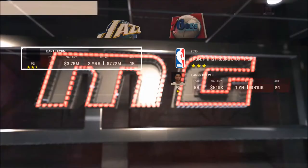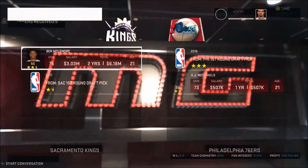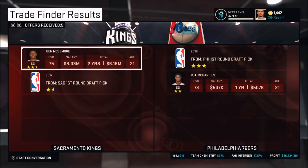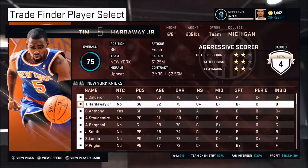It looks like Henry Sims and a second-round pick could get Rudy Gobert. We're going to keep that in the back of our minds — we want to be sure we're getting the best deal for every player. If you have a deal you kind of like but you're not sure, you can always go back to it. The idea is to trade backup players who aren't going to play and keep all my young players.